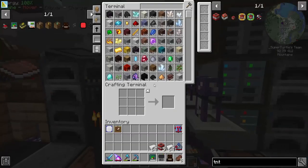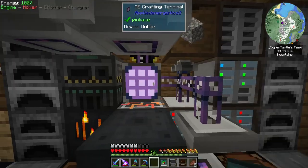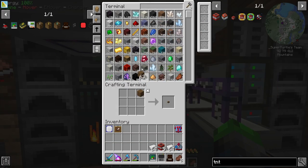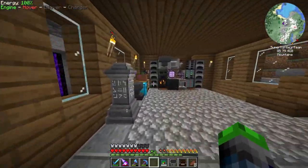Now that we're back, we need to go ahead and make some compressed iron. The way to do that is to blow up some iron with some TNT. We're going to make up a few of these and blow some stuff up. I think the best place would probably be the mining dimension.